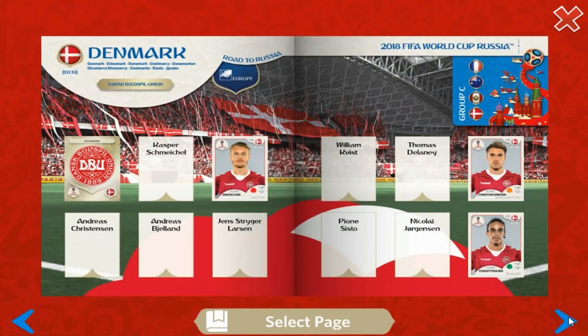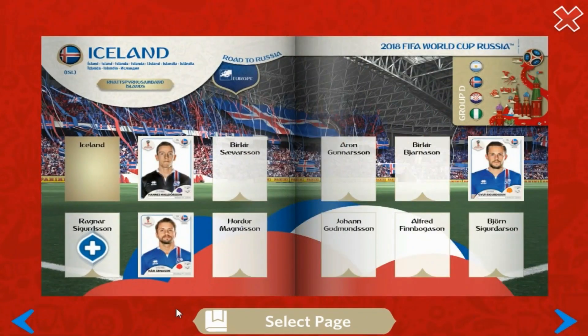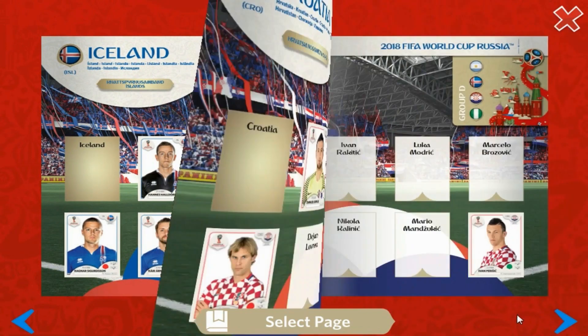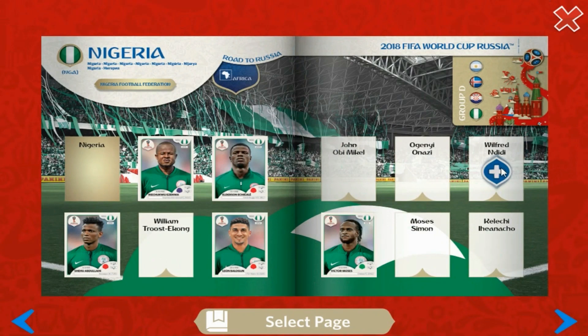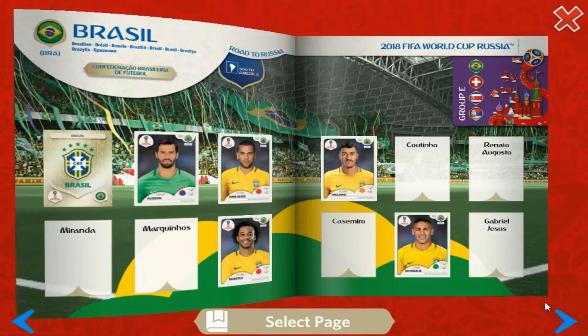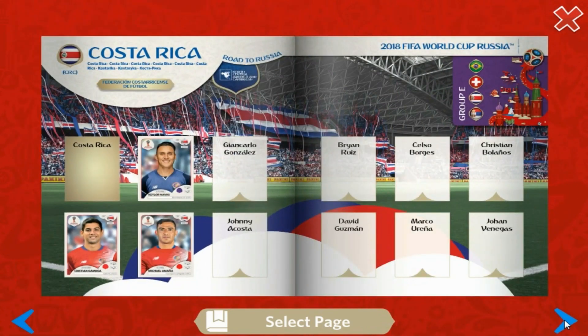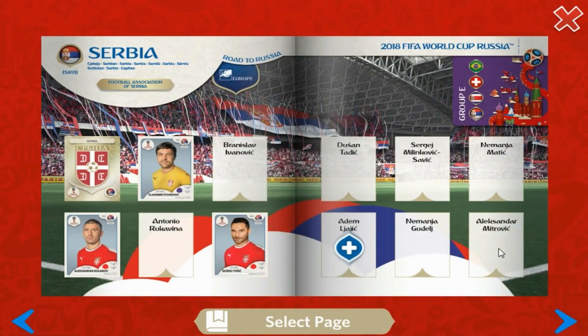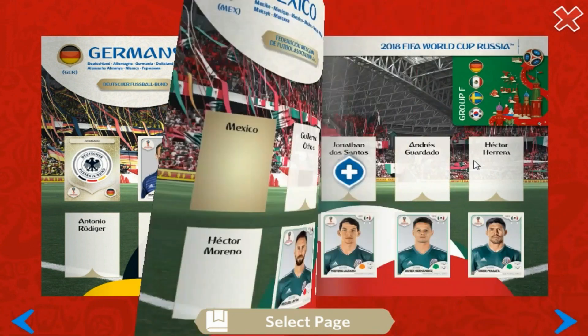Continuing through the album: no more for Peru, Denmark, or Argentina. One more for Iceland — popped in. No more from Croatia. Ndidi goes in for Nigeria. No more for Brazil. Seferovic the striker goes in for Switzerland. Costa Rica continues. Laic of Serbia is the first sticker on the second Serbia page. No more for world champions Germany.